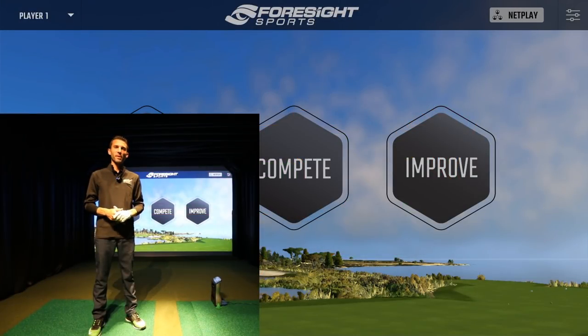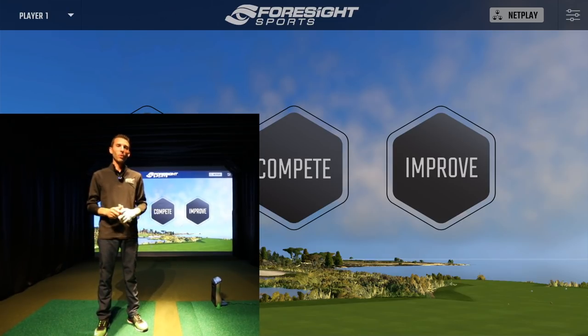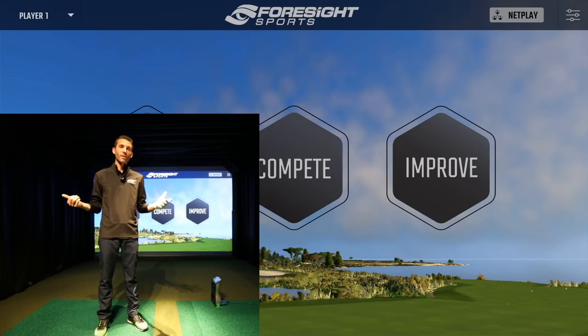Welcome back to Golf Simulator Videos. Today we're back with an exciting video because we've added premium courses to the FSx 2020 golf simulation software. We're hooked up to the Foresight Sports GC Quad golf launch monitor, and I'm going to demonstrate Pebble Beach Golf Links — one of the most famous golf courses in the world.